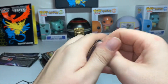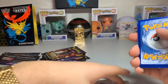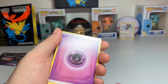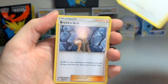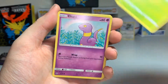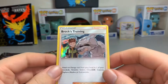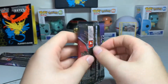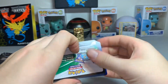Third pack. Psychic energy, Graveler, Farfetch'd, Brock's Grit, Eevee, Clefairy, Caterpie, Ekans, Paras, reverse Butterfree, and a holo Brock's Training. Can we get another shiny card — or better yet, the Charizard? Grass energy, Magmar, Charmeleon, Jynx, Geodude, Clefairy, Eevee, Ekans, Paras, reverse Voltorb, regular Mr. Mime. Not doing too good so far unfortunately.